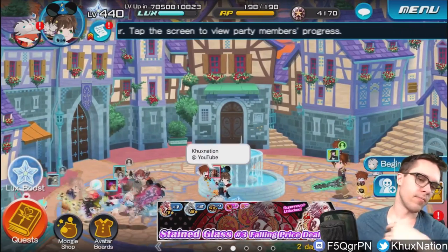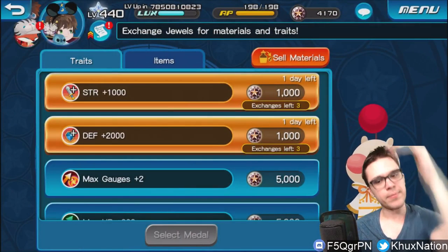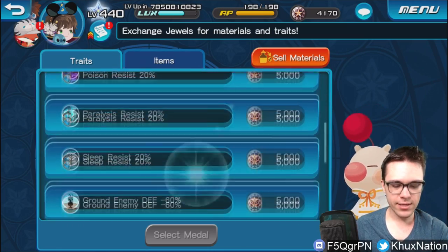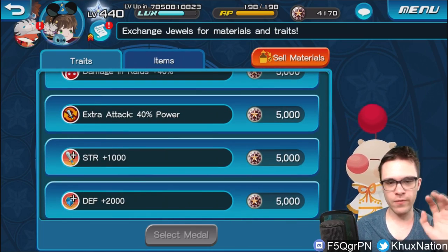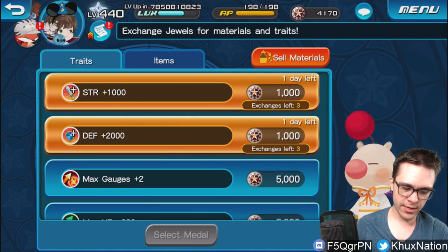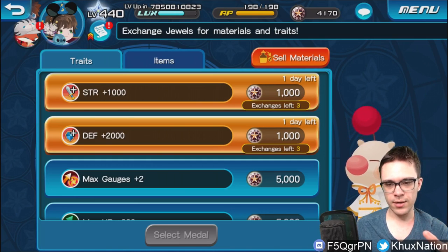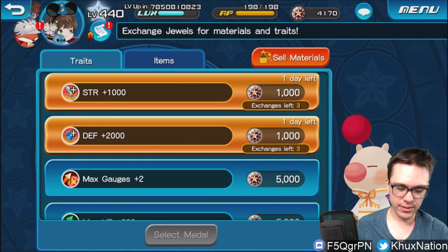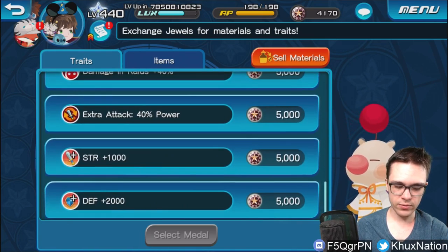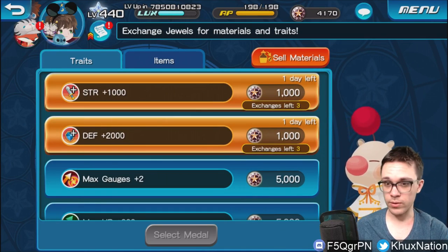One of the biggest changes — and I'm very conflicted about this — is the Moogle Shop. How it works: you pay jewels for everything in the Moogle Shop. In the trait section, VIP players get discounted access to certain traits for only 1,000 jewels compared to the standard 5,000 jewels for all other traits. The items tab has most things at 1,000 jewels, with gems at 3,500 jewels.